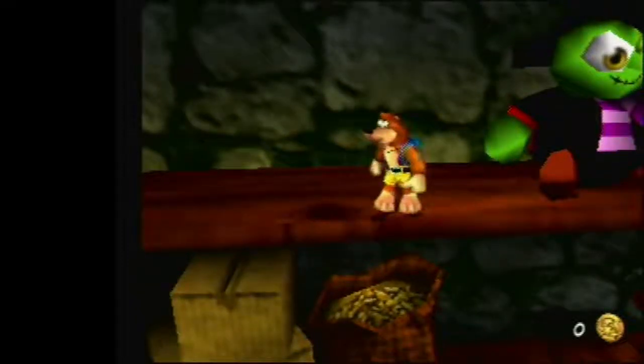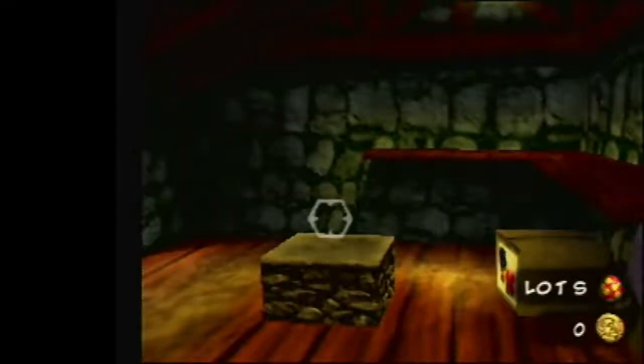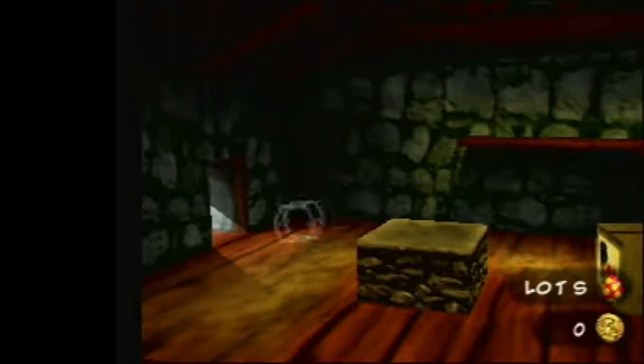Hey everyone, this is a tutorial for the skew for the cheeto page in Panos. The jiggy has just been collected and the cheeto page isn't here. If you enter the room while the cheeto page is here and then leave again, you cannot collect it with skew — so you can only do this once.